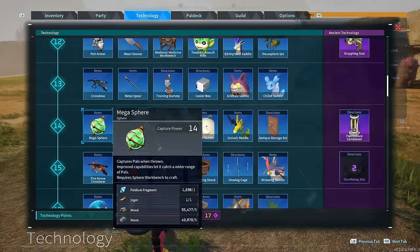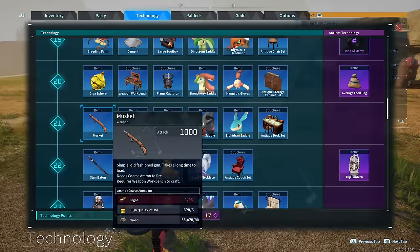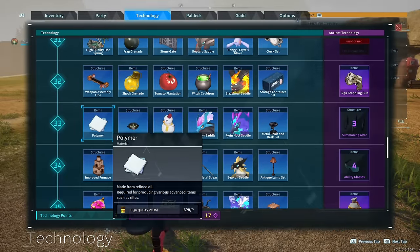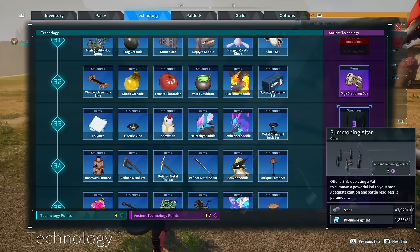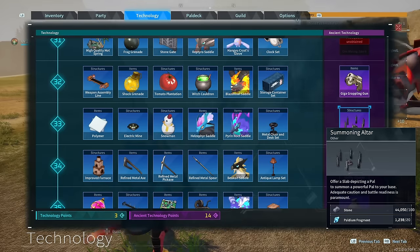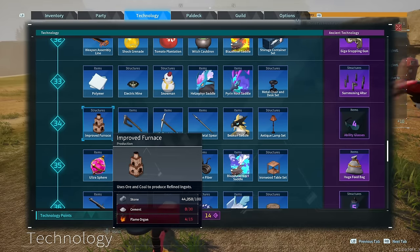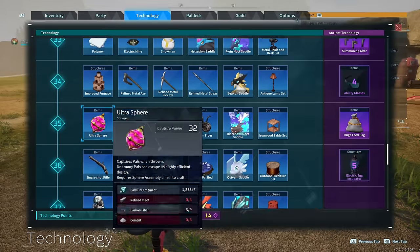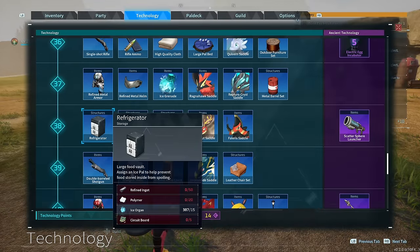To get the summoning altar, you're going to go to your technology tab. In your technology tab, you're going to need to be level 33 and it's going to require three ancient technology points. Once you have the technology points, go to the technology tab and purchase the summoning altar. Once you have it, go to an area in your base where you'll be able to build it.